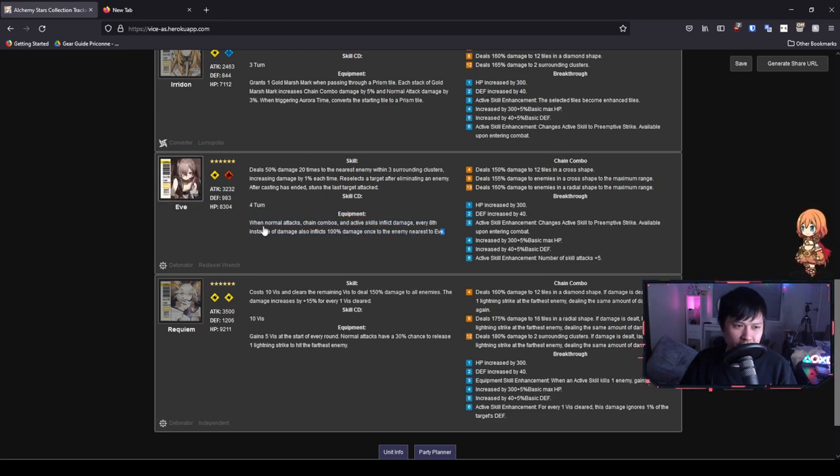As for her equipment: when normal attacks, chain combos, and active skills inflict damage, every eighth instance of damage also inflicts 100 damage once to the nearest enemy. It's kind of like Final Attack from MapleStory — every eight hits you get an extra little bit of damage. It's okay for a damage dealer, but it's straight-up damage and prone to power creep in the future. It's cool, just not exceptionally impressive.